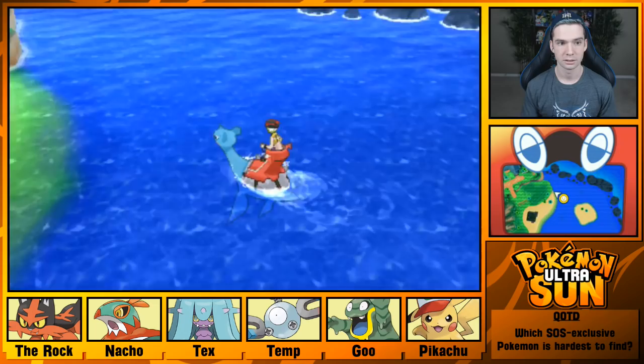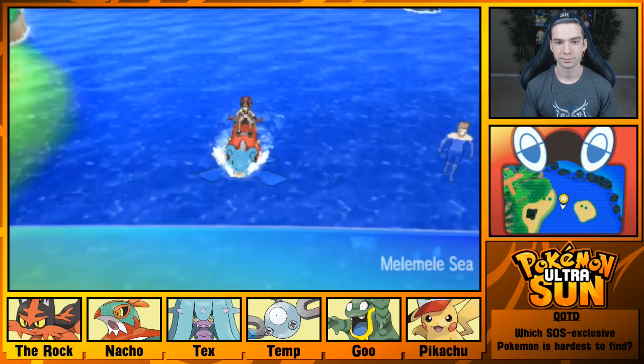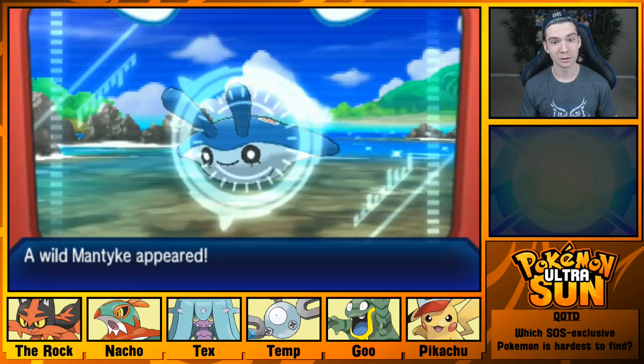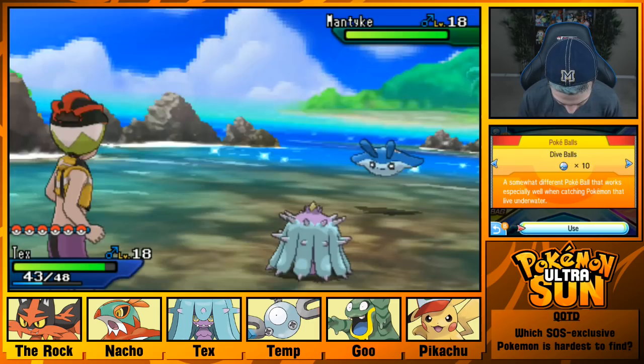Just a fishing spot. Okay, it doesn't seem like there's very much here. You don't even need Repel — it literally rides a set. Oh, Mantine! Cute! I'm not gonna use it, but I think it's cool you can find that now. I'll toss a Net Ball at it — who knows how hard these things are gonna be to find later.